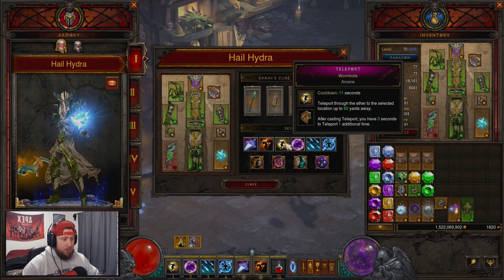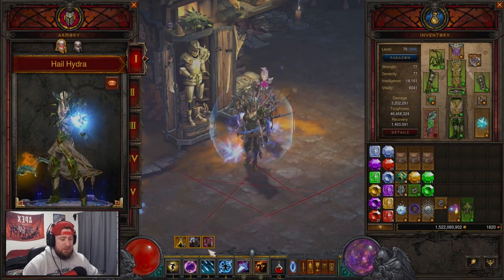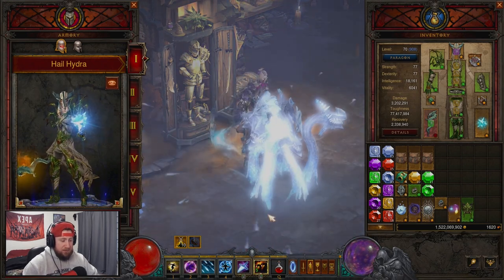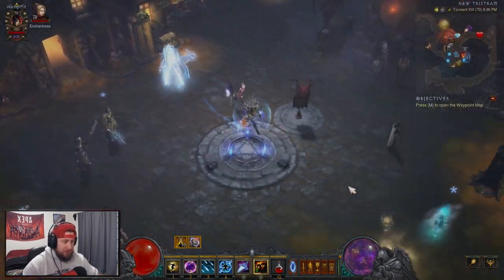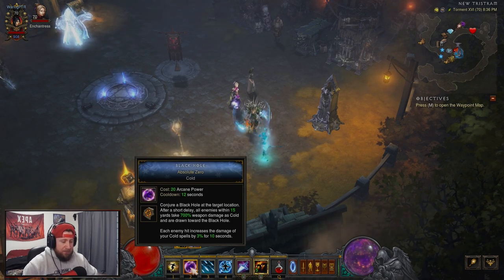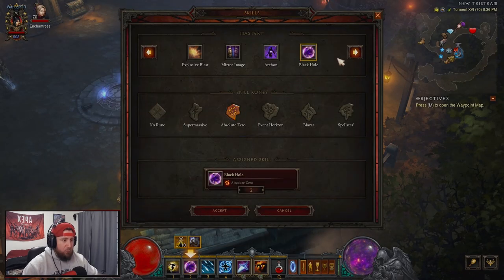So how this build works — it's a little tricky. We're going to be teleporting around, using Black Hole on large groups to pull them together, then Spectral Blade to get our Arcane stacks up, which you'll see right here on the screen. When it hits five, you want to drop a Hydra so you deal the most damage, then hit Blizzard so they deal even more damage in a Blizzard. It's a lot of mechanical buttons but it's not as hard as I thought. A lot of the time I don't even use Black Hole — you could really swap it out for a defensive spell if you felt squishy.